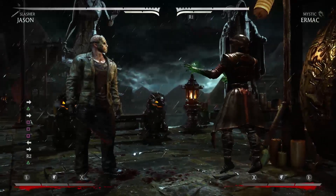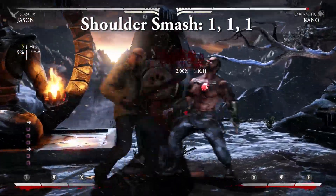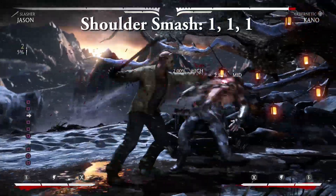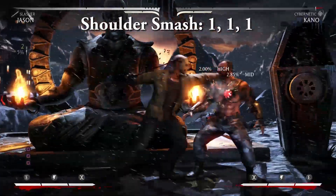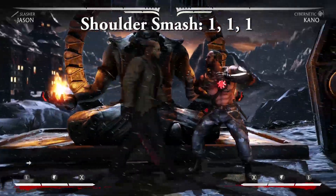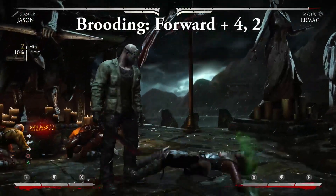Now let's take a look at Slasher Jason's most useful basic combos. Shoulder Smash — 1, 1, 1. A simple mashy combo that's notable because it's a good way to catch opponents after a juggle. You can combo into any of Jason's combo enders after the third hit. Brooding — forward, 4, 2.